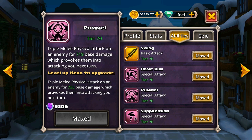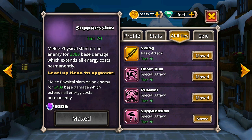His second ability is a triple melee physical attack on an enemy which provokes them into attacking you next turn. You very rarely get to use this in PvP, but in PvE you'll use it — as you'll see from some of the footage, you get to use it on the embossers, so it can be quite useful. And then finally Suppression — a melee physical slam on an enemy which extends all energy costs permanently, so that'll be quite useful against embossers, especially on Boss Island.